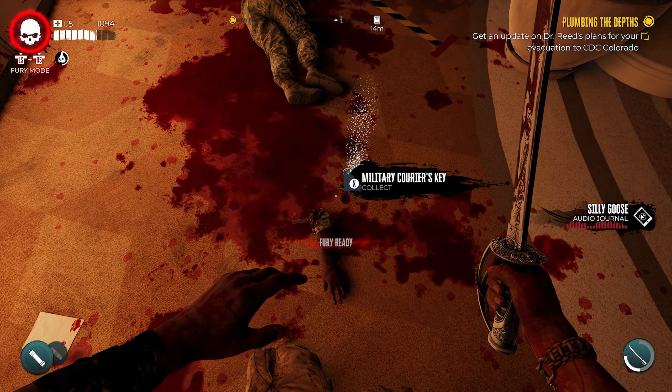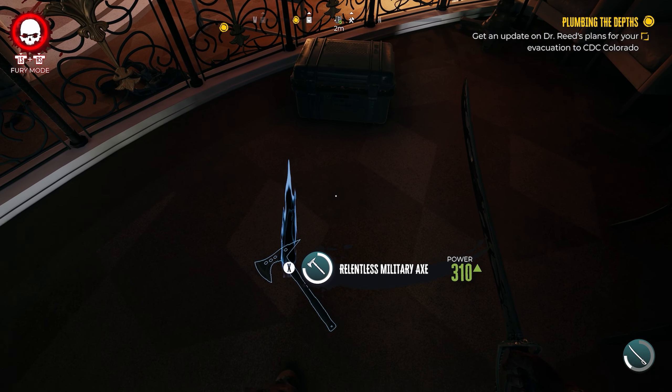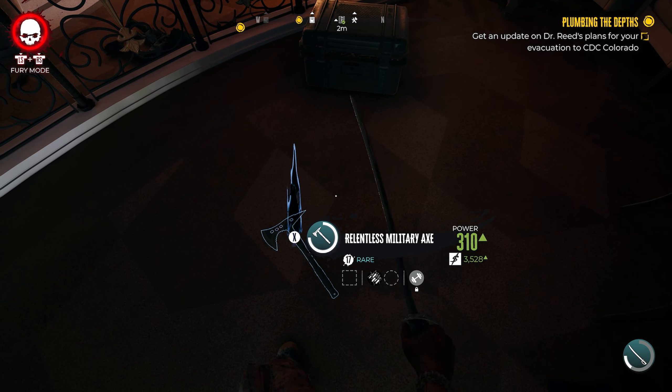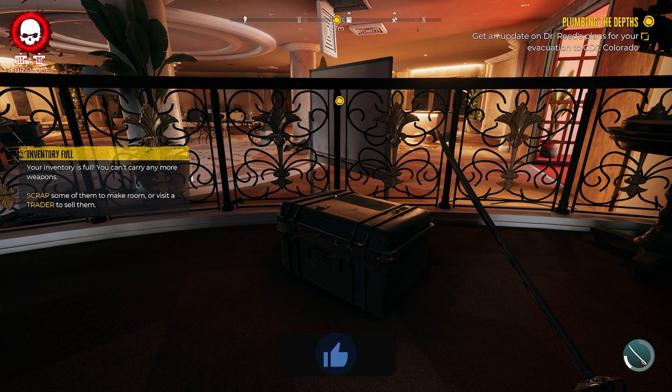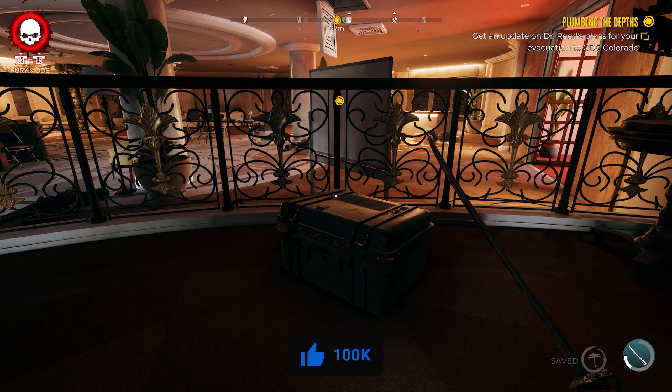It shouldn't be too difficult. After returning to the crate with the key, you can use it to open the crate — inside I was able to get a relentless military axe with 310 power. And that's how to get the military courier's key here in Dead Island 2. If you guys have any other questions, make sure to leave them down in the comment section below, and I'll see you guys in the next video.